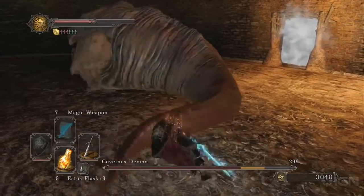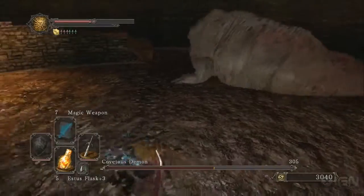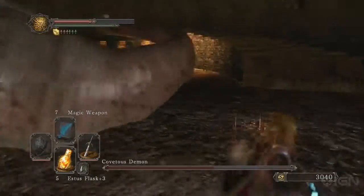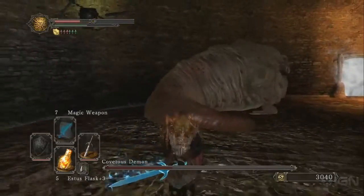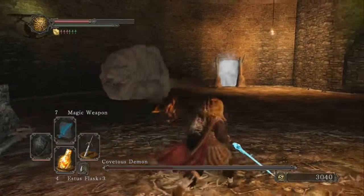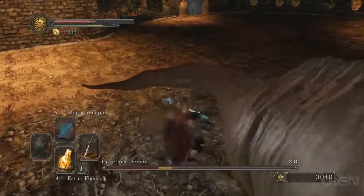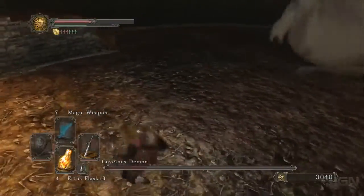There is a secret mechanic to this fight, though. In those pots you saw me smash — I was hoping to find it on my first attempt, I did not — some of the pots have undead inside them. If you happen to break a pot that has an undead in it, he will actually go over there and eat it, giving you about a 5-10 second window to just freely hit him. With a strong enough weapon, that's all you need — you will literally kill him in that time frame. However, there's a very high chance the pot is going to have poison in it and not an undead, so it is kind of a risk-reward.